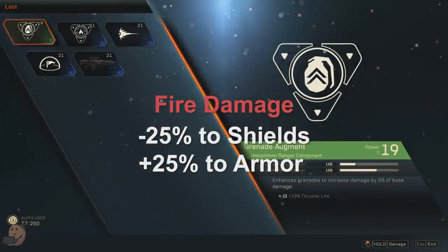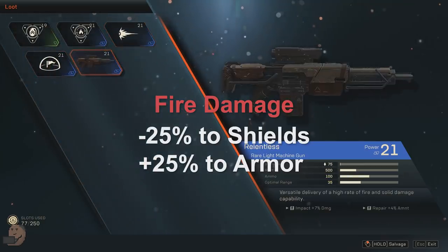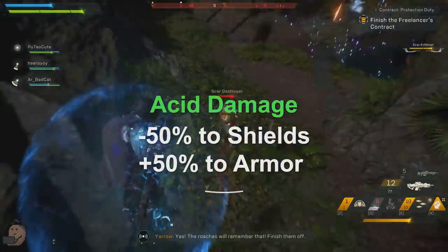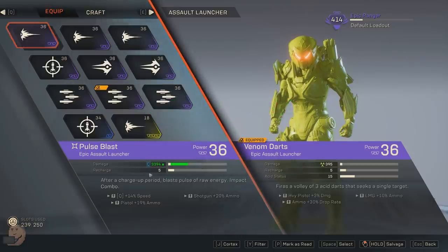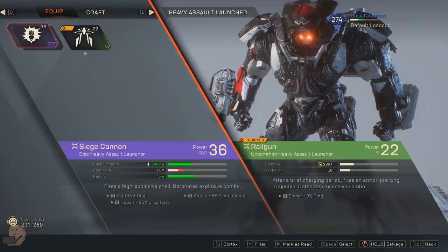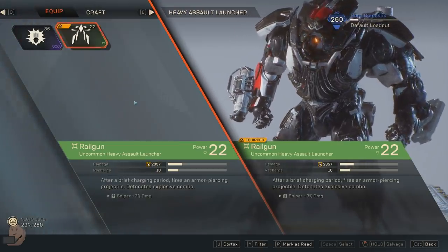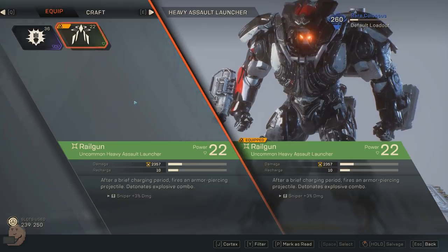Fire damage does 25% extra damage to armour and 25% less to shields. It also does around 13 ticks of damage every 1 second, and that damage scales as max item level does. Acid does 50% extra damage to armour and 50% less to shields, and if you prime a target with an acid effect they take bonus damage. There's also a broken blue shield icon — currently only on the Ranger's Pulse Blast — that does 50% bonus damage to shields and 50% less to armour, just like electric. The inverse gold broken shield icon, found on the Colossus Railgun and Interceptor's Plasma Star, does 50% bonus damage to armour and 50% less to shields, similar to acid.